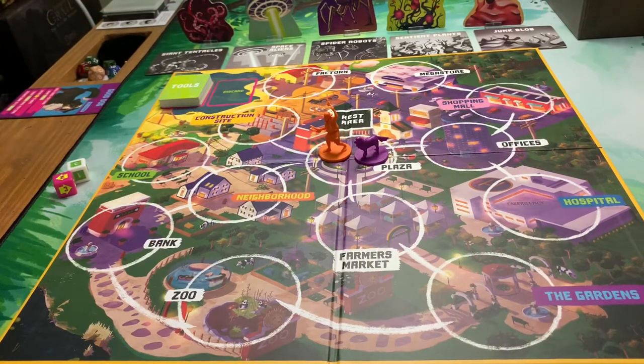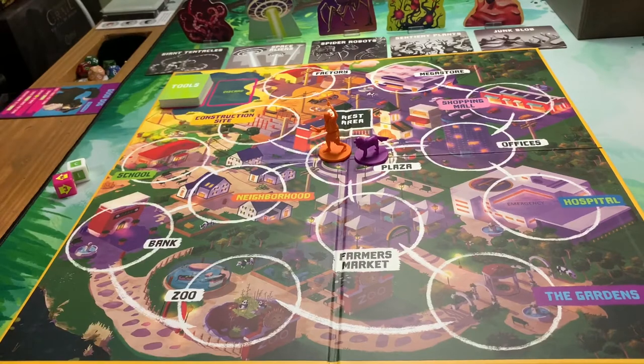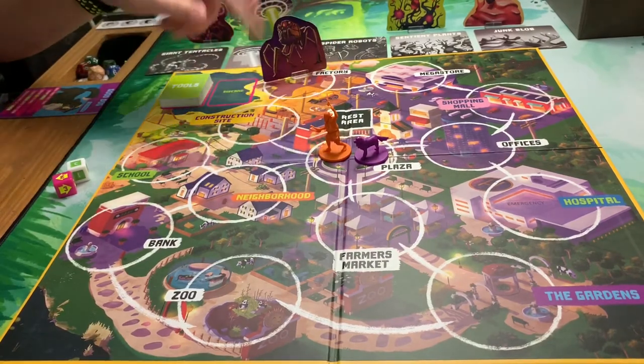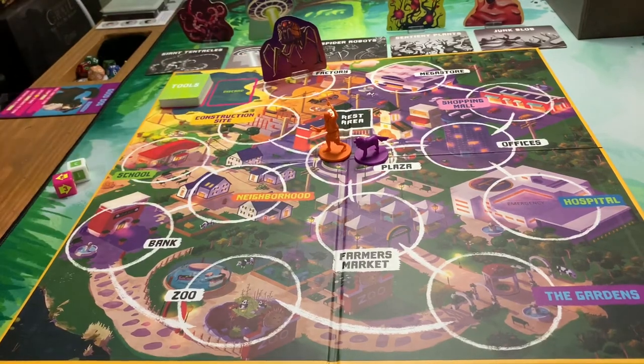This is an app-driven board game, so there's an app just off to the side — you'll be able to hear it pretty clearly. It'll tell us when these aliens drop onto the board and also where they move around the board. Anytime an alien is in a space, you cannot move into that space unless you have a flare that you can discard to distract them.